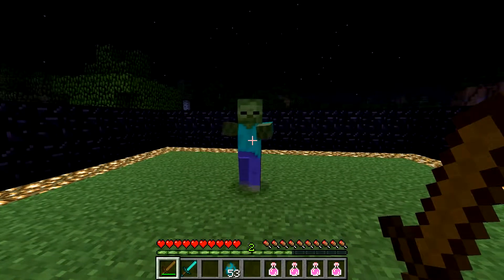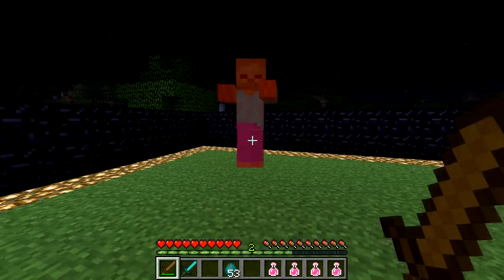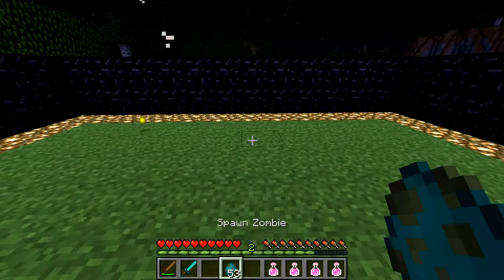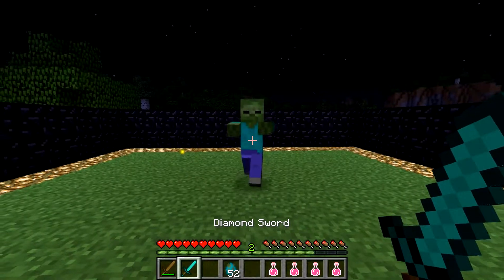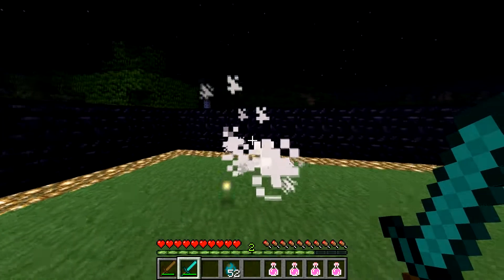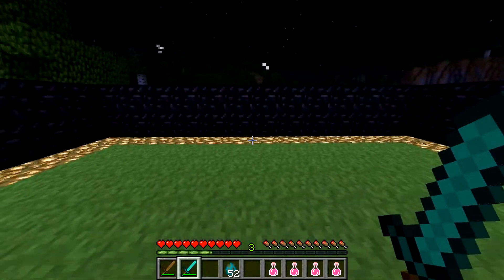Let's do the wooden sword. You get one, two, three, four, five. Now the diamond sword should only do three hits because you've got eight hit points damage each. One, two, three. There we go. Three hits would be 24 damage.